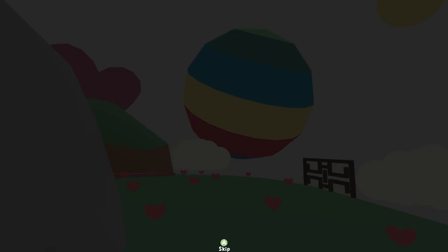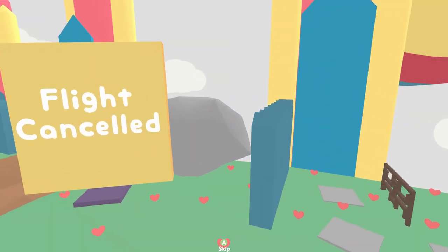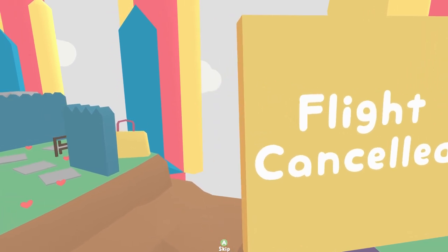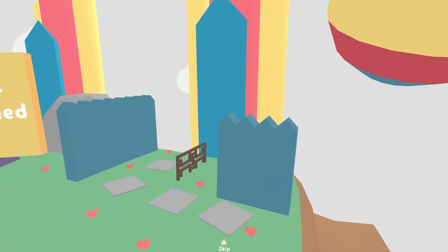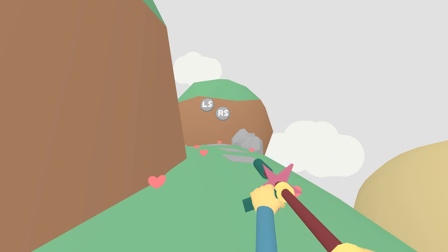There's a huge beach ball in the sky. Flight cancelled — that's not good. Where are the planes? This can't be an airport, there's not enough space. I'd imagine there may be music or something implemented in these scenes for the full release, as the game's not out yet. And we get dropped in.